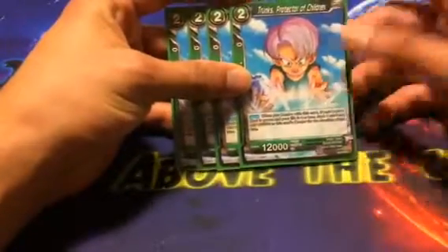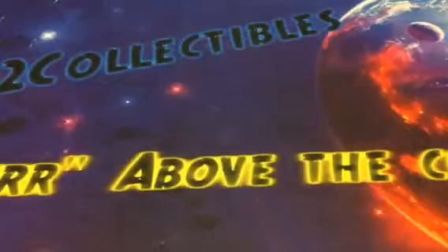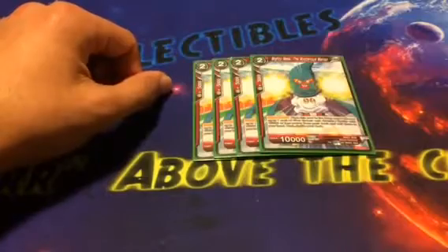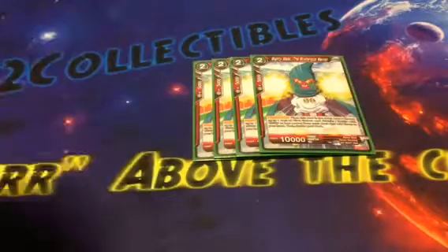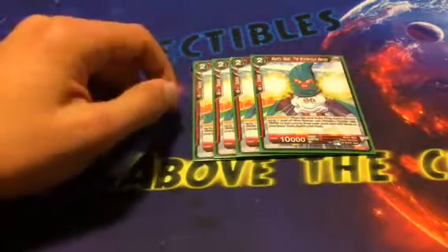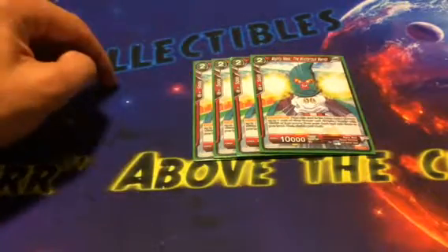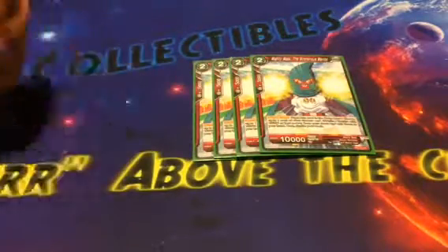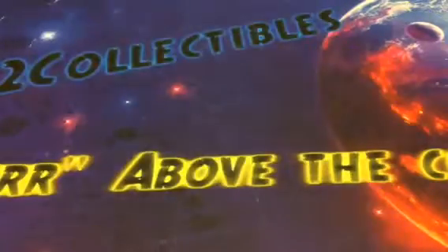Trunks Protector of Children is super, super good in Cell, and the reason why is because we get to search out Mighty Mask with it. Mighty Mask was busted all day — I cannot stress enough how great this card is. Late game it becomes either free combo fodder, free charge fodder, free Cell fodder, or it's searching out a 10K boost. This card is never not good. It is probably the MVP card of the deck — 100% free.